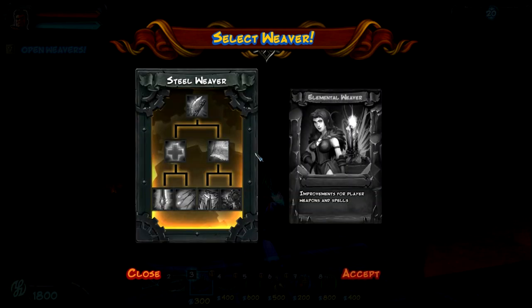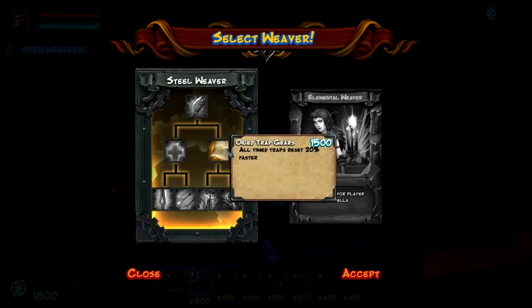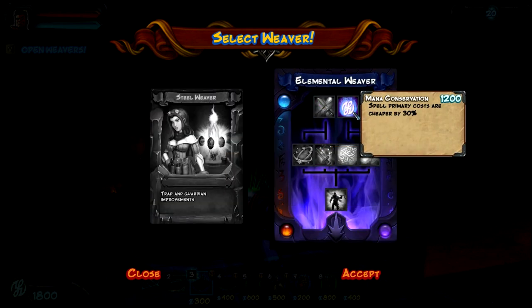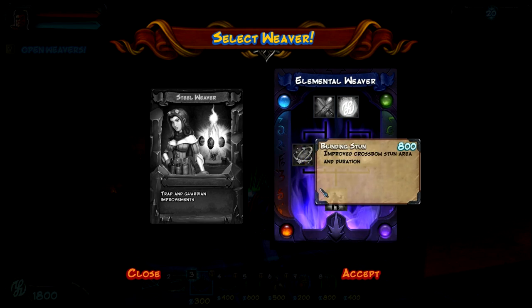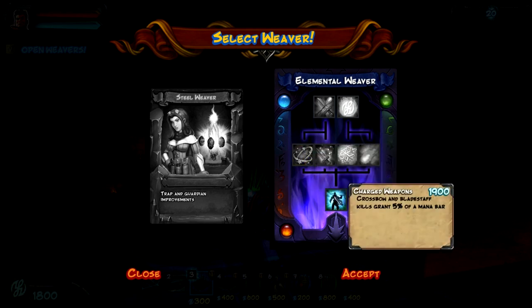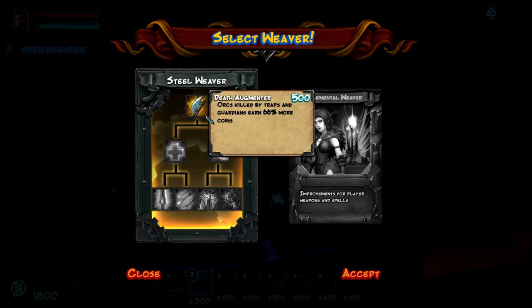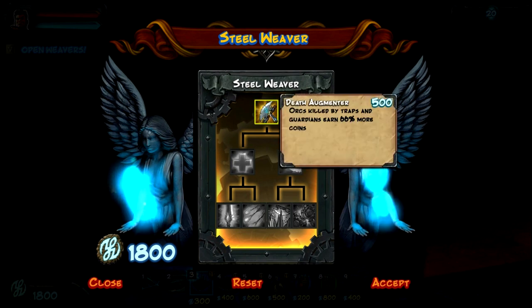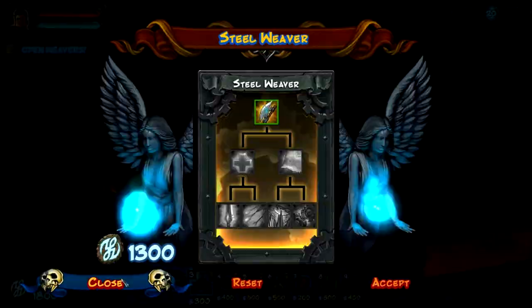Let's open up the weavers. I think this is the one I'm going to go for — the Steel Weaver — almost every time. Because this one is pretty much about how I can do attacks and all that kind of stuff. So I'm going to go for Steel Weaver. Let's begin. I'm going to go with death augmenter for now, and then I don't have enough money for anything else.